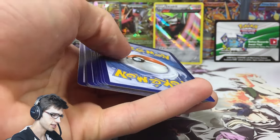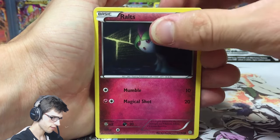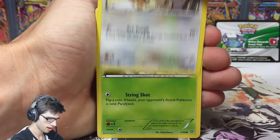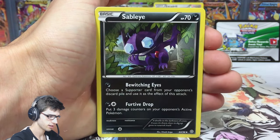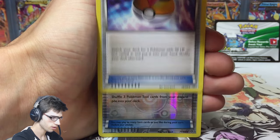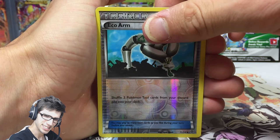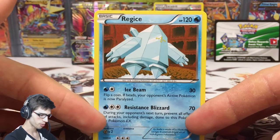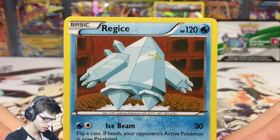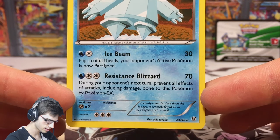There's the code for you guys. Let's see if we can end on a strong note — hopefully a holo or better. In this second Ancient Origins pack we have Ralts, Magikarp, Meowth, Spinarak, Beltoy, Lysandre's Trump Card, Sableye, Level Ball, a reverse Eco Arm, and a regular Regice. So Ancient Origins couldn't pull through for us today. Regice has 120 HP with attacks Ice Beam and Resistance Blizzard.